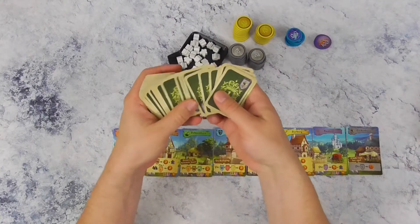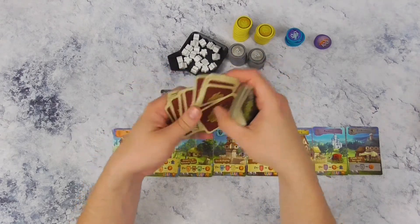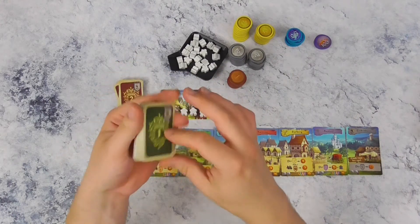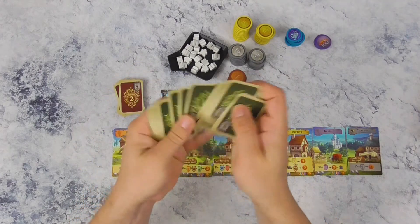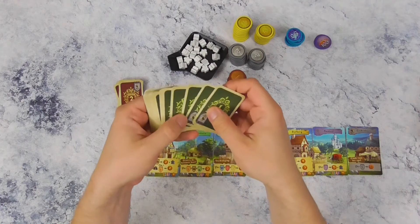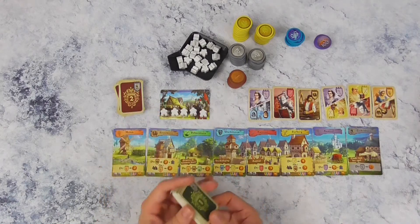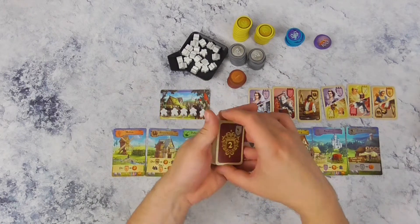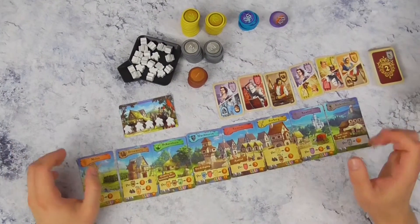We hebben ook groene kaartjes met een 1 erop, en rode kaartjes met een 2 erop. Afhankelijk van het aantal spelers moeten we een aantal groene kaarten terug in de doos doen. Met 4 spelers leg je willekeurig 7 kaarten terug. Met 3 spelers zelfs 9 à 10 kaarten. Ben je slechts met 2 spelers, dan heb je slechts 6 kaarten nodig, die je open in het midden legt naast de stapel. De andere groene kaarten kunnen dan terug in de doos, of je legt ze boven op de geschudde rode kaarten naast de rij. Dan zijn we klaar om te beginnen.